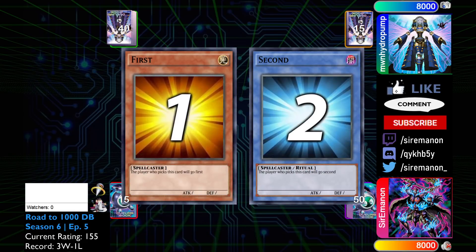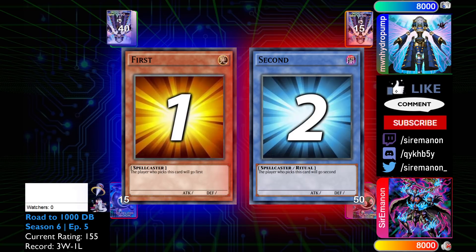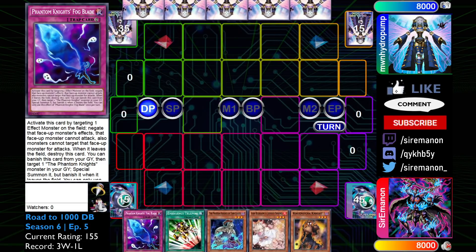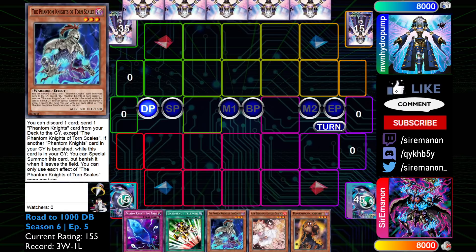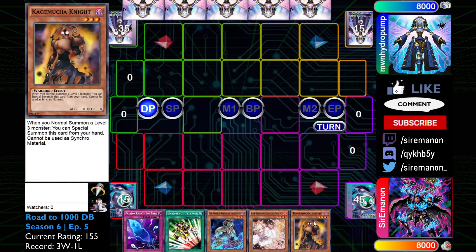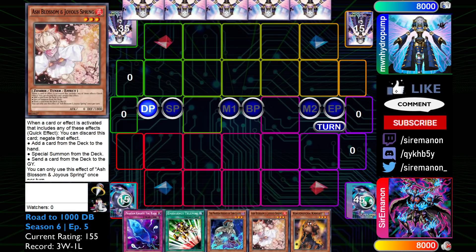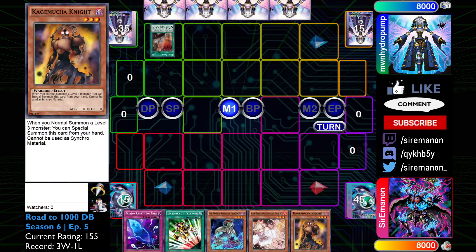We're going to move into game two. If you guys are enjoying this commentary, definitely be sure to like the video and subscribe if you're new here and want to see content similar to this style. Our opponent is going to go first again in game two. We're going to open up with a copy of Fogblade, E-Tele, Torrent Scale, Ash Blossom, and Kagamuchanite. This is a pretty strong hand again — we have Torrent Scale twice in a row, which is nice, with a bunch of extenders alongside one hand trap. This is not a deck I need a ton of hand traps against, so it's nice to see one and then a bunch of engine cards.